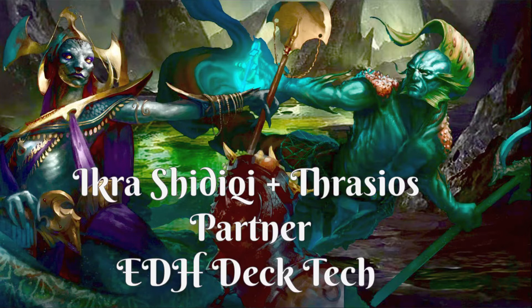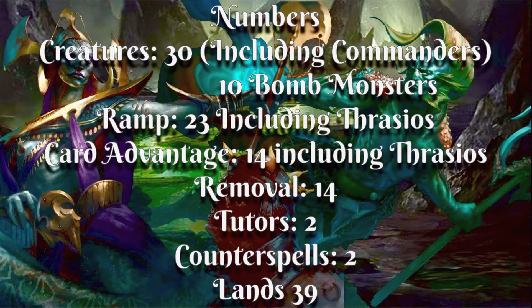So we've got 30 creatures in the deck including the Commanders, and 10 bomb monsters — 10 huge spooky monsters. There are 23 ramp spells including Thrasios, which is a crazy amount of ramp, but we are running big spooky creatures. Next we have 14 card advantage spells including Thrasios, 14 removal spells, 2 tutors, 2 counter spells, and 39 lands.